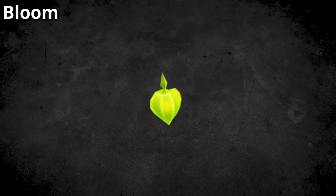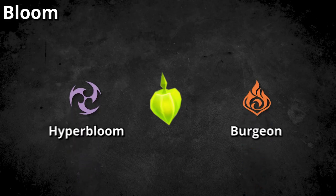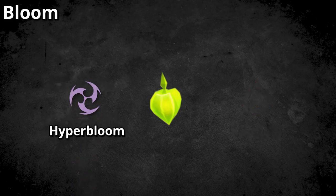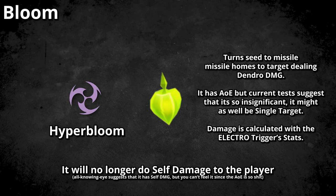You can increase the effect and damage of the seed by applying a third element on top, either Pyro or Electro, which are what people refer to as Burgeon or Hyperbloom. Applying Pyro onto the seed triggers Burgeon, which dramatically increases the seed explosion damage. On the other hand, applying Electro onto the seed triggers Hyperbloom — the seed damage also dramatically increases, but the effect radius dramatically decreases. However, the bright side is that Hyperbloom no longer deals self-damage to you.